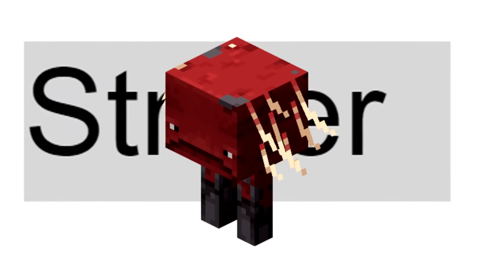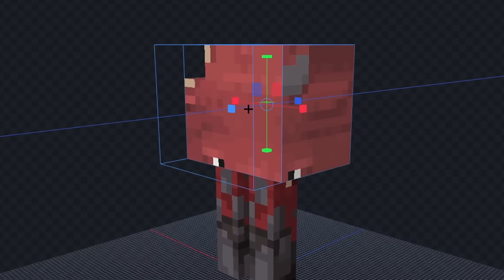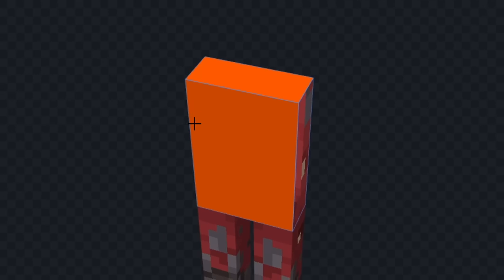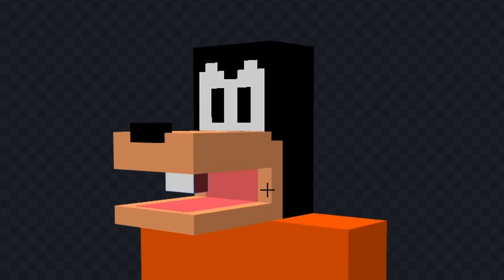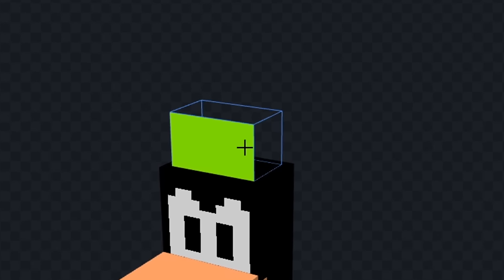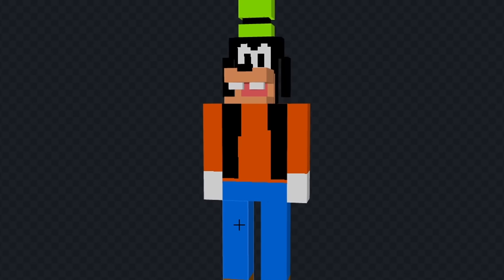It's time for the next mob. The next mob is a strider. Translate, and we got funny dog. For this one, I think I'm gonna make Goofy. Let's remove the hair, and we'll shape his body. Now let's color his shirt orange, and we'll color his pants blue. Next, let's shape his head, and we'll color his mouth. Now let's color the back of his head black, and we'll color his mouth as well. Now let's give him some eyes, and we'll give him a nose. Next, let's add his front teeth, and we'll add his green hat. Now let's give him his ears, and we'll color in his gloves. Now let's add his jacket, and finally, we'll add his giant shoes. Okay, I think that looks really good. Let's see it in game.